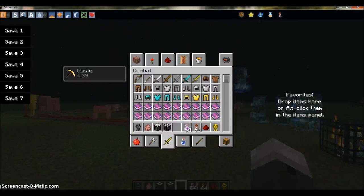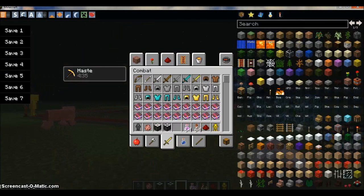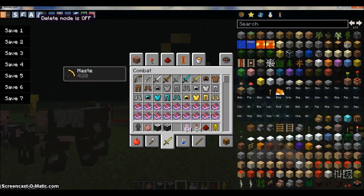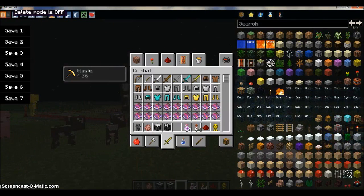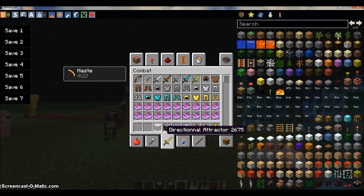You can also favourite items from here — just press the favourite button. And the rest of it gives you a load of mob spawners, so you can spawn in all the items without being creative. Over here I can delete stuff if I have delete mode on — just like that, like that, like that.